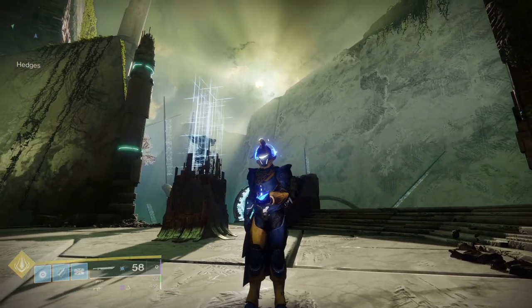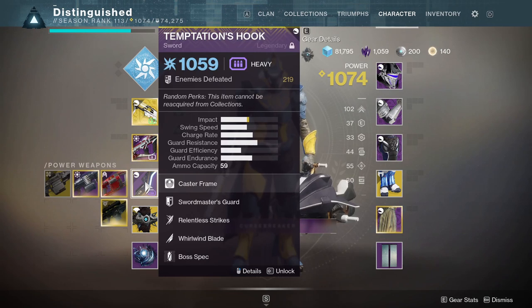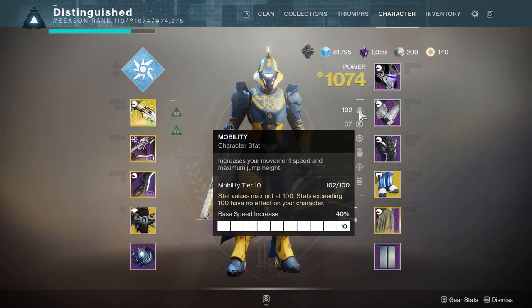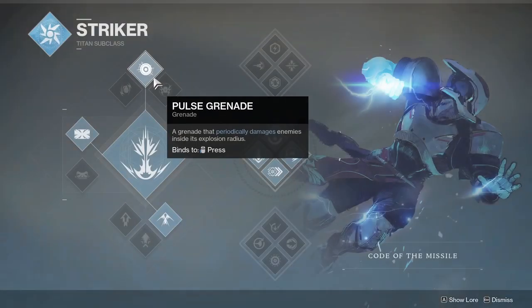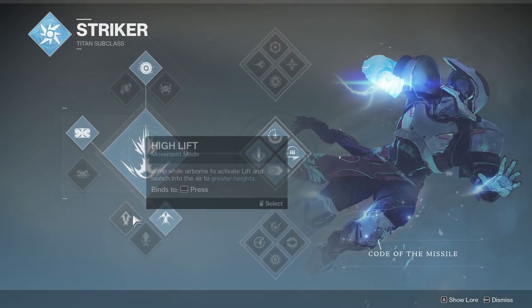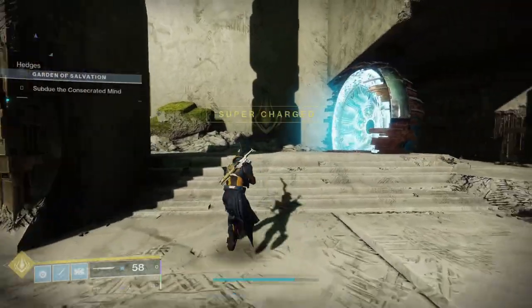Let's get on to the second skip. It's going to be utilizing the same materials — Temptation's Hook, Mobility with Rampants, Middle Tree. You can use whichever jump you like: Catapult, High Lift, whatever. I prefer Catapult for Titan flying. I'm going to use the forward area to get up to this platform.